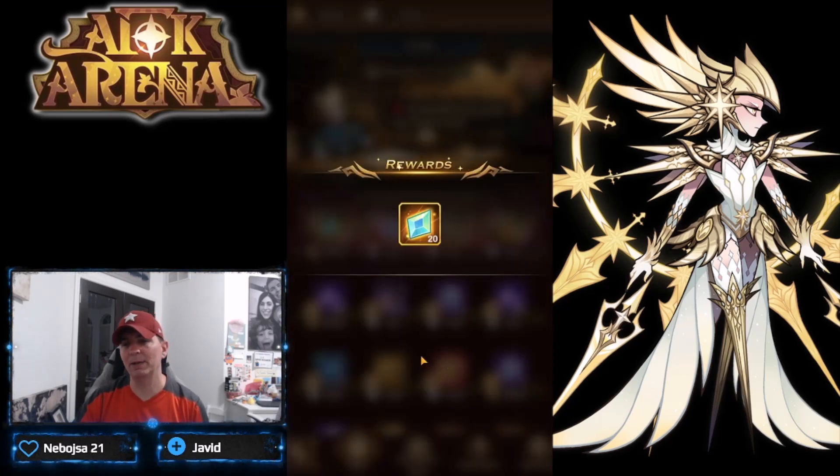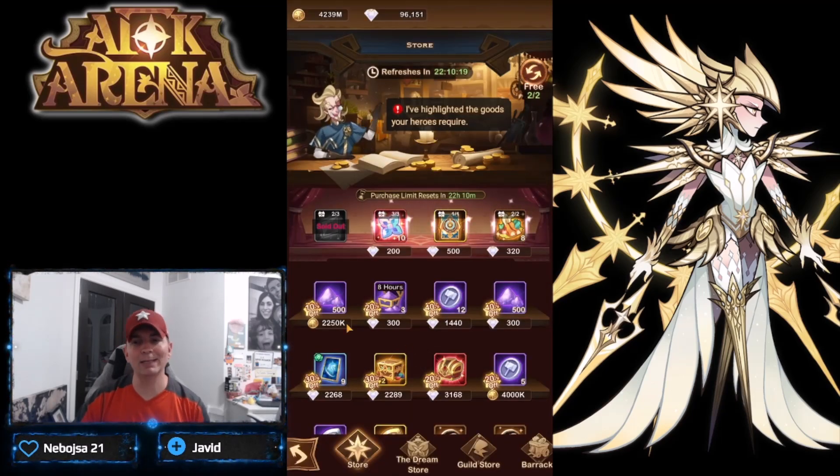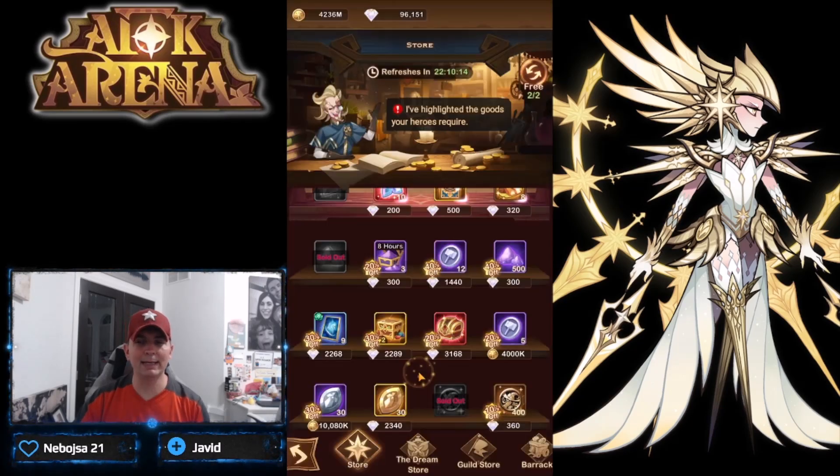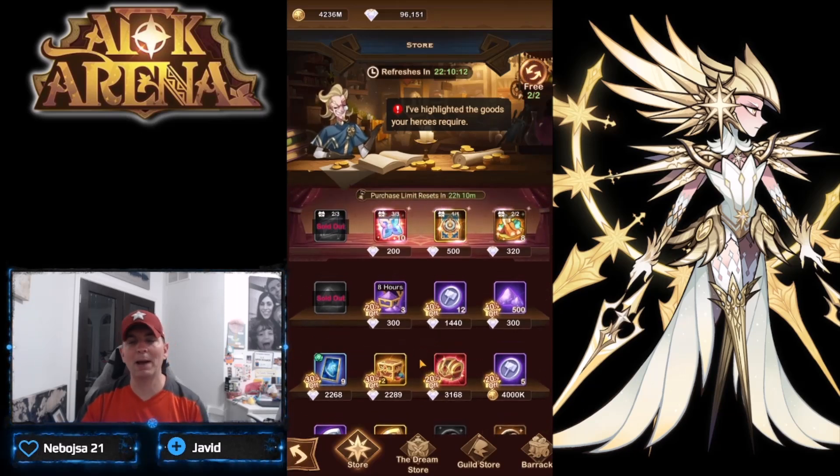Looking at an average player, we're going to pick up the elemental shards because they use gold, same with the hero essence - it is gold - and within the poke coins it is also gold. Those are three things you are going to buy out every single day regardless of what you do.